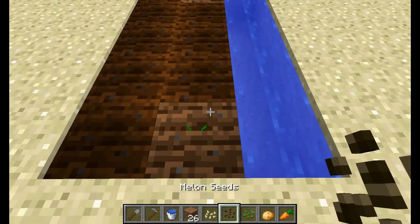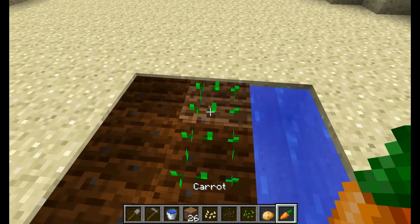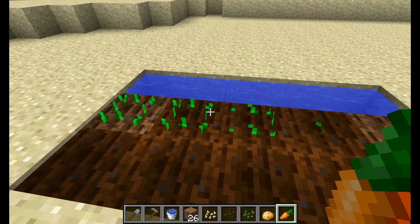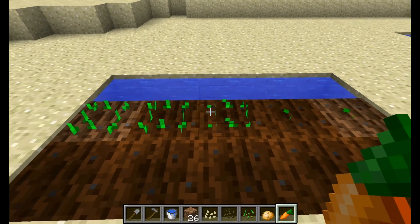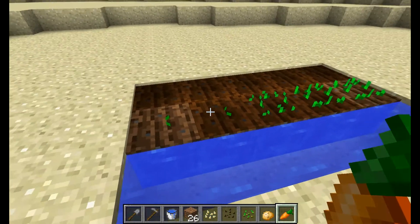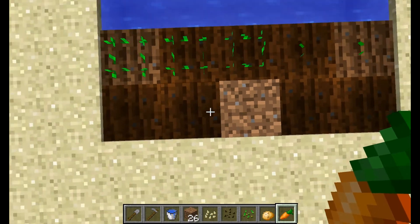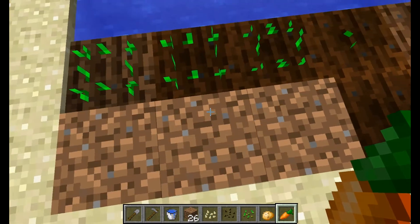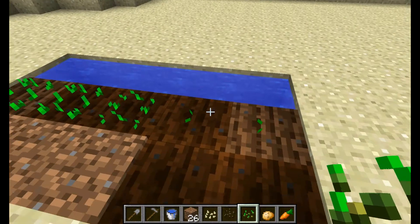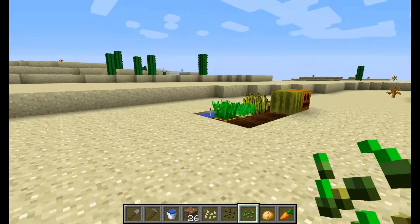So we're going to plant the pumpkins here, the watermelon here, the wheat, the potato, and the carrots. Now you can see that these three all look pretty similar. You can tell the difference — there are minor differences between them. Technically, these three can be left as sand, just because the carrots, potatoes, and wheat only need one space to grow on, whereas the pumpkins and melons, when they grow, a stem will come up and then it'll grow onto the adjacent spot.